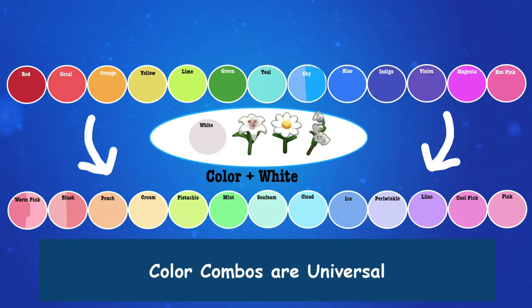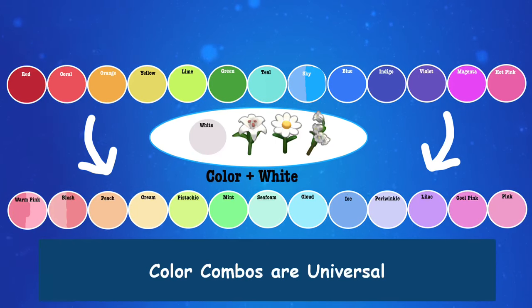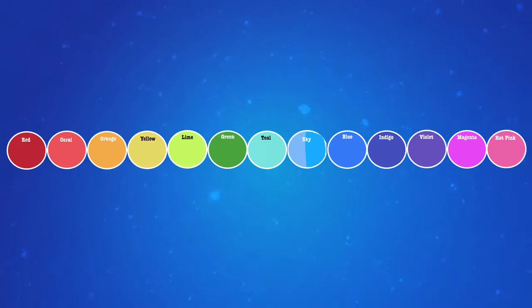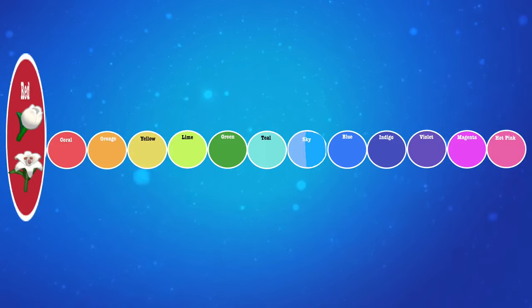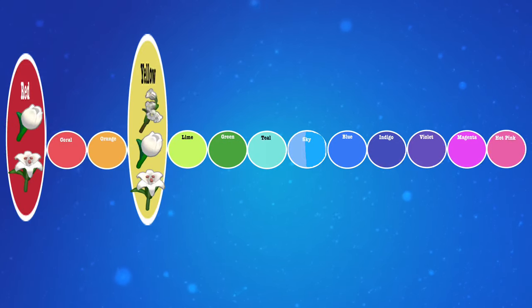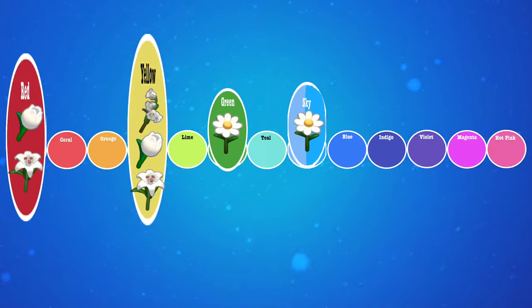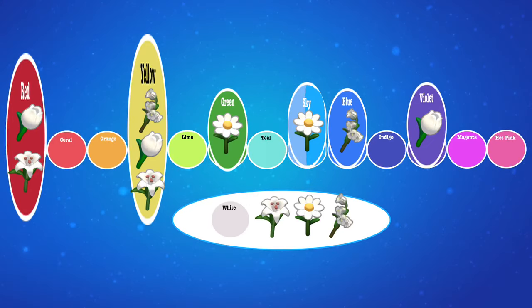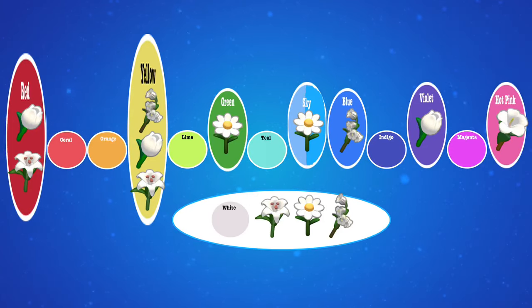The good thing is these color combinations work across all of the flowers, so you don't have to learn color breeding separately for dandelilies and bell buttons — it's all the same. To make cream you use a yellow dandelily with a white dandelily; to make a cream bell button, use a yellow bell button with a white bell button. You only have to learn the color combinations one time. Now let's look at all the other colors. Some flowers come in these colors by default: in red we already have tulia and dandelily; in yellow we have bell button, tulia, and dandelily; in green and sky we have penstemon; in blue we have bell button; in violet we have tulia; in white we have dandelily, penstemon, and bell button; and in hot pink we have hibiscus.